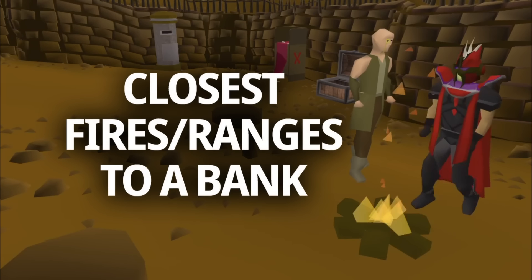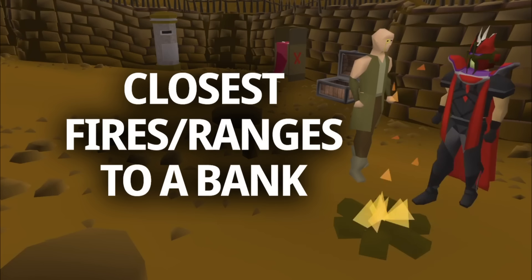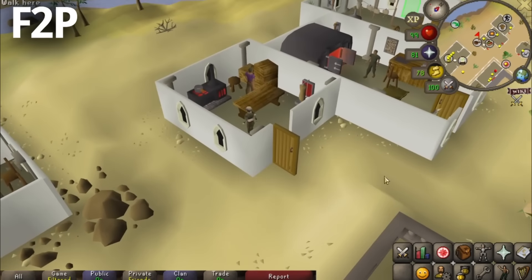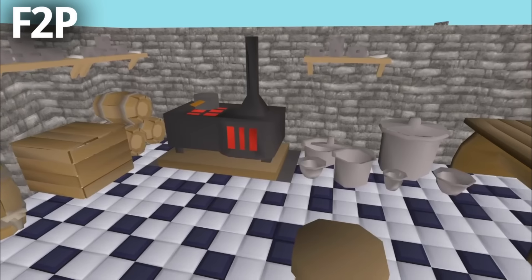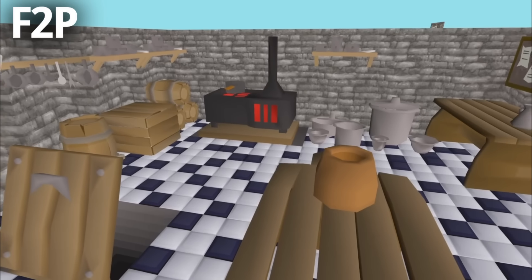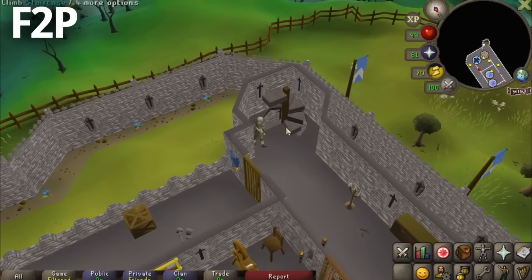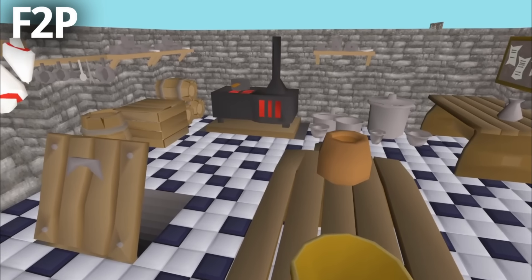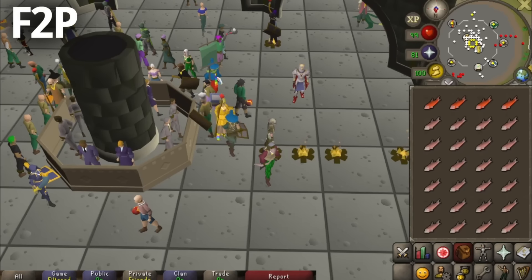These are the closest fires and ranges to a bank, and you should use these to get the maximum possible XP rates. For free-to-play players, the closest range to a bank is the one in Alcarid, which is over 20 tiles away, so it's not all that close. There's also the Lumbridge Castle range, which requires the Cook's Assistant Quest to use and gives a slightly better chance of cooking your food compared to other ranges, estimated at around a 2% better chance. The best way to cook in free-to-play is by using your own fire or other people's fires from players training firemaking.